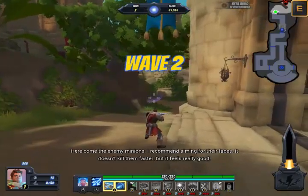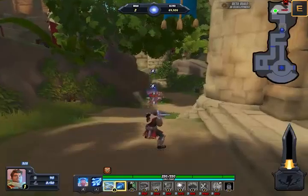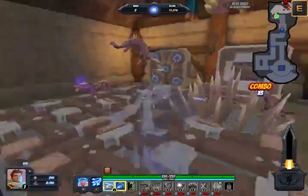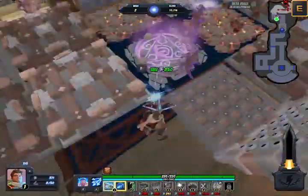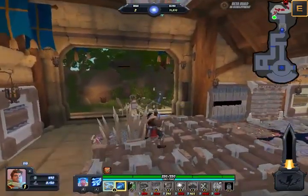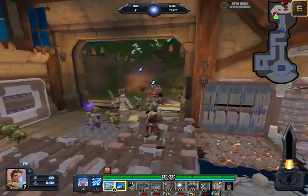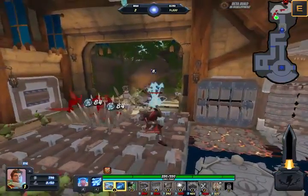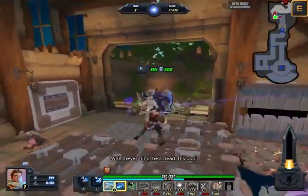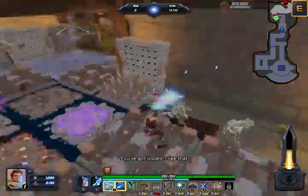Here come the enemy minions. I recommend aiming for their faces — doesn't kill them faster, but it feels really good. It's a bear with a steel — wait, never mind, he's dead. It's cool. You've got issues. I like that.